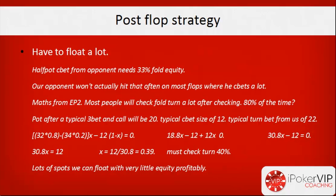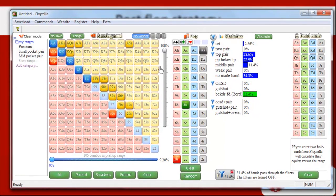Let's look at a typical example using Flopzilla. I've given our opponent a free bet range of tens-plus, ace-ten suited-plus, ace-queen offsuit, ace-jack suited, and king-queen — his value range — along with suited connectors and ace-five suited as bluffs, giving him about 9% total, which I think is what most decent regulars free bet from the blinds versus the cutoff or button. On a board like ace-8-2 rainbow — a flop that should typically hit his pre-flop free bet range hard — he's only made top pair or better 31% of the time.